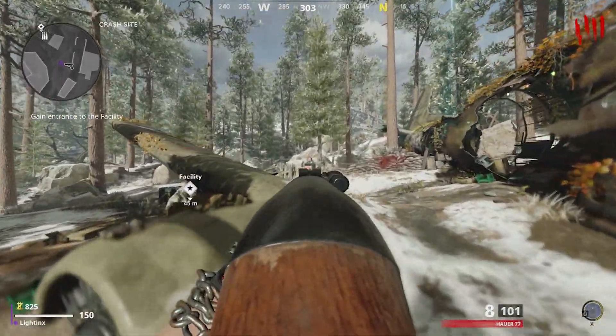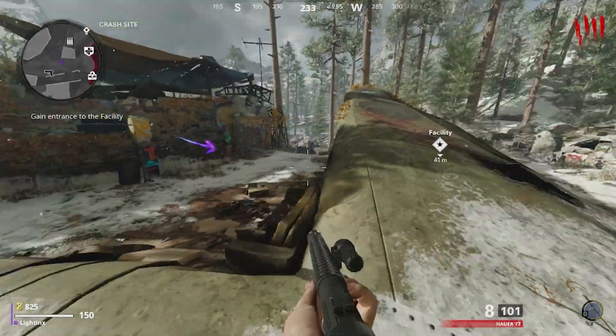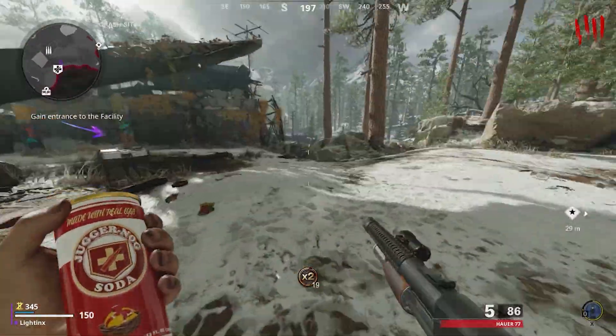It's recommended to get Juggernaut, so just save up enough essence for that too. Once you've got enough essence for Juggernaut, just save up two zombies.